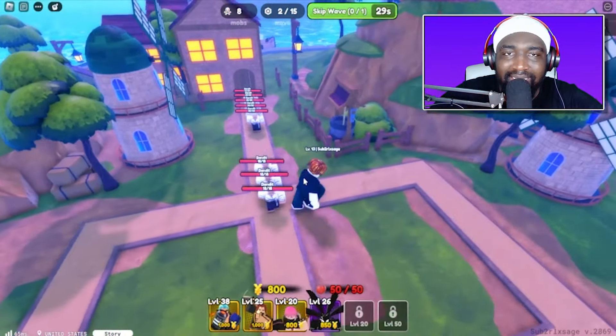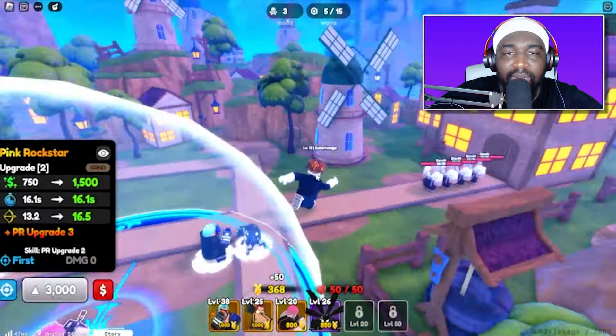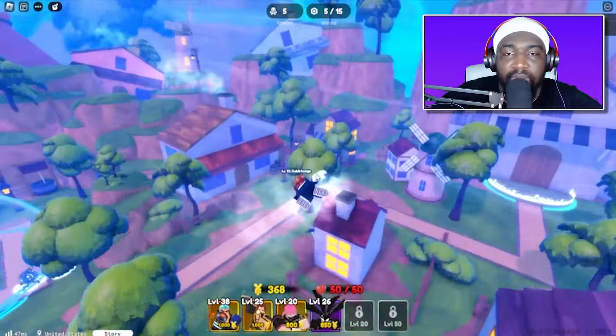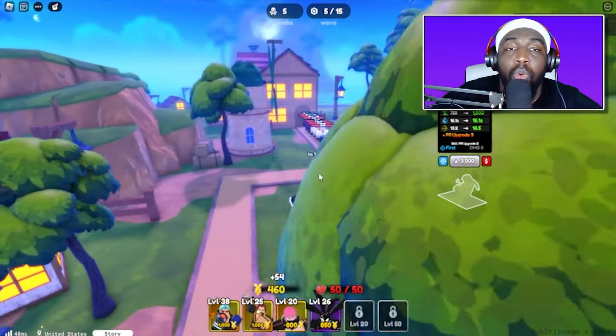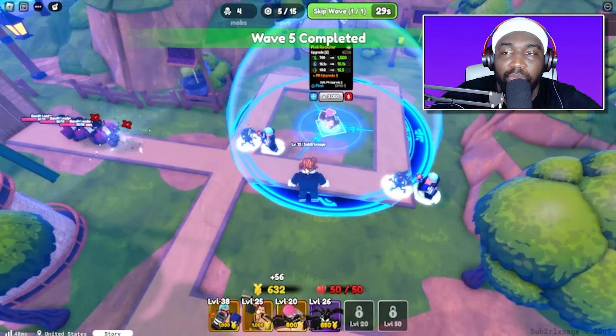We already have Pink Rockstar and the banner changes in 22 minutes, so let's just go ahead and play story. Windmill Village hard, Chapter 1 — let's do this! 18 health, this isn't even that tough. The Frankies are line AOE, I might want to place one here since it's going to get tough.